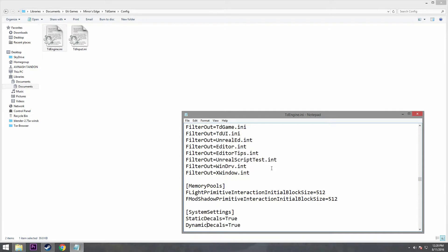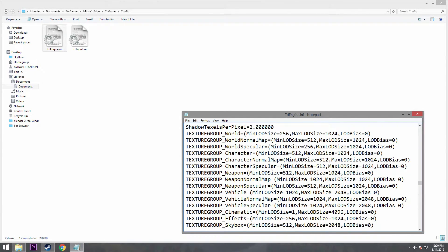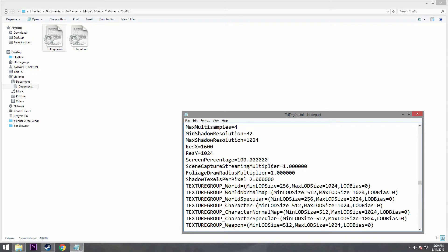Then scroll down to ResX and ResY — here you can change your resolution. Mine is ResX 1920 and ResY 1080.